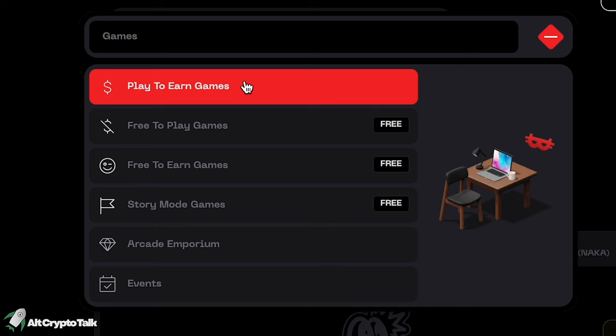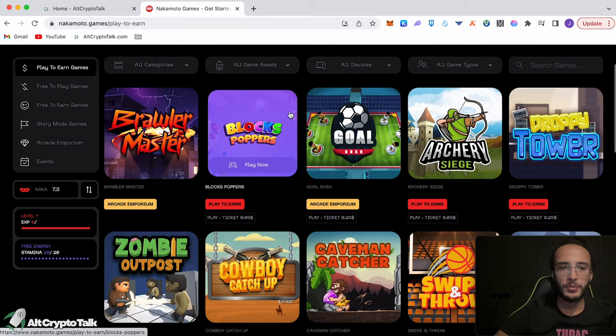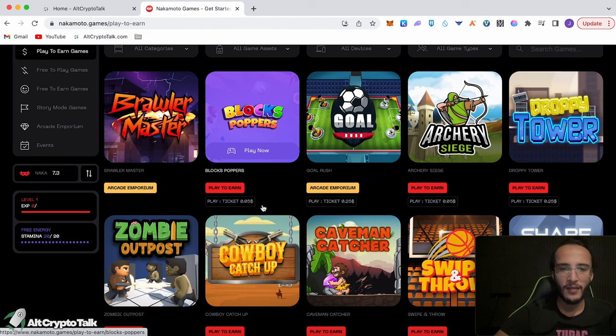Let's play some games! Clicking on Games at the top, let's start with play-to-earn games. We've got a few options: the Arcade Emporium Brawler Master, Blocks Poppers play-to-earn which costs 5 cents to play, Arcade Emporium at 25 cents to play, and Archery Siege at 5 cents to play. That sounds pretty fun, so let's start with Archery Siege.